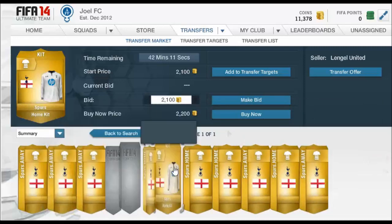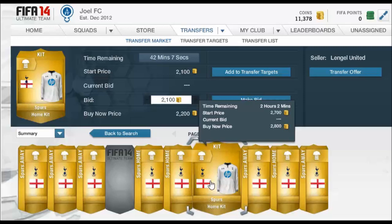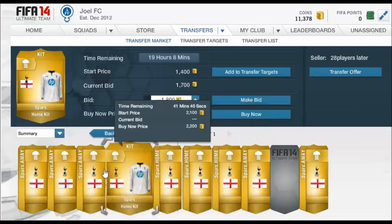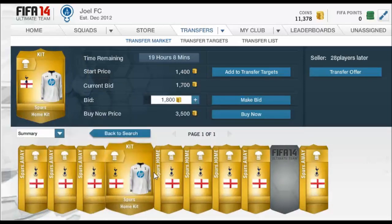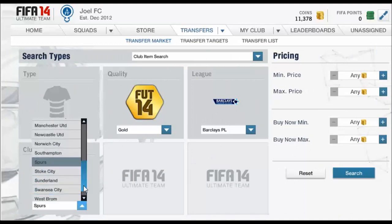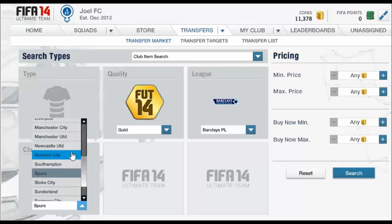So you buy every single Spurs kit on the market. No one's really opening gold packs at the moment because they just don't have the coins — it'd be a complete waste since players aren't worth as much as they will be when the game is actually released, and people can only open packs with coins since they can't buy FIFA points. So pretty much no new Spurs kits are going to be coming onto the market. You could buy every single Spurs kit, list them all up for maybe 4k, or list them all for 3,500. The chances are they're going to sell, because if a Spurs fan really wants the Spurs kit, he's going to pay for it.